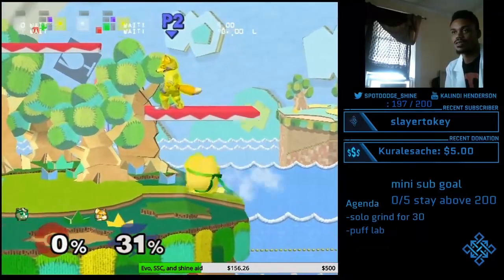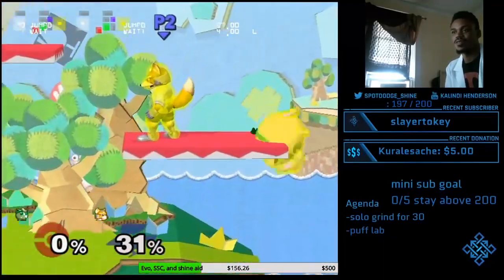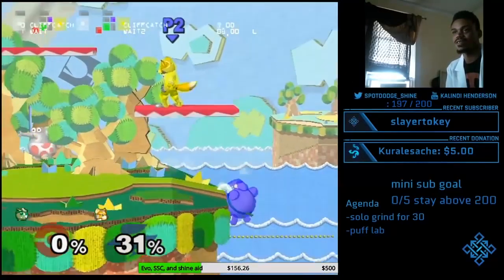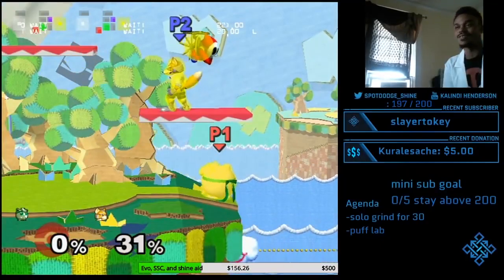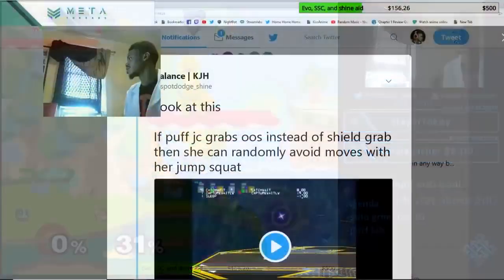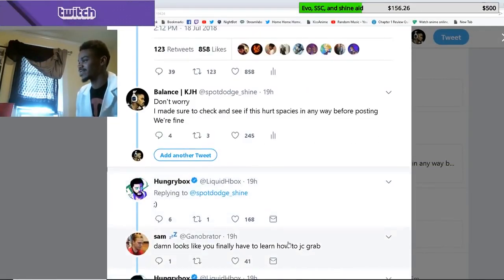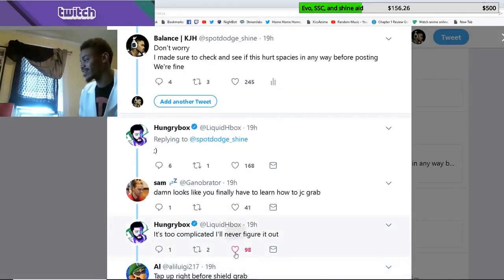We should look at all the replies to my tweet. I'm convinced people on Twitter just straight up don't even try to think about things for longer than two seconds. All right, let's read this together as a class. The first reply is HBox with a winky face. 'Damn, looks like you're going to find it.' 'When I heard a JC grab it's too complicated, I'll never figure it out.' I cannot tell if he's joking.